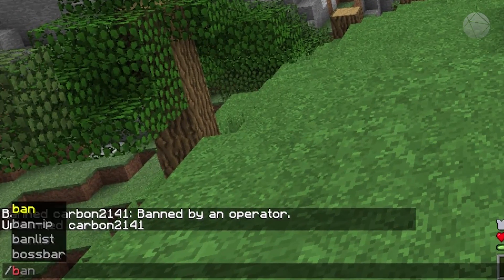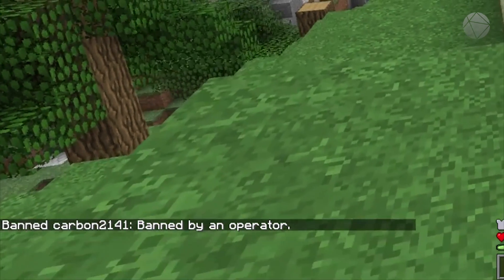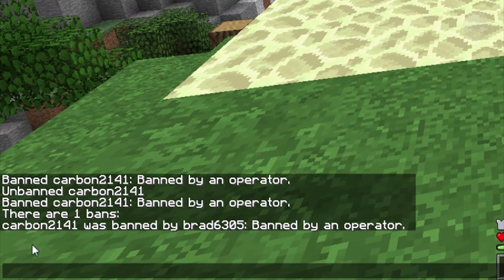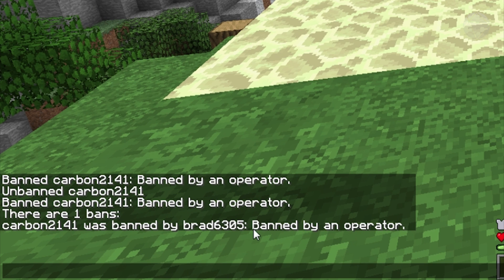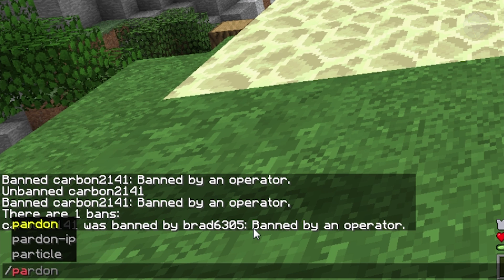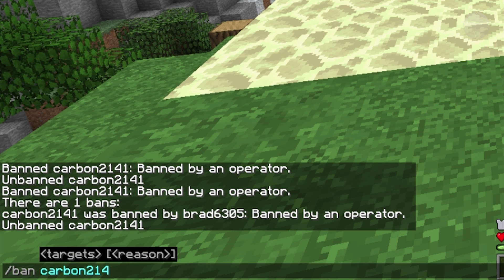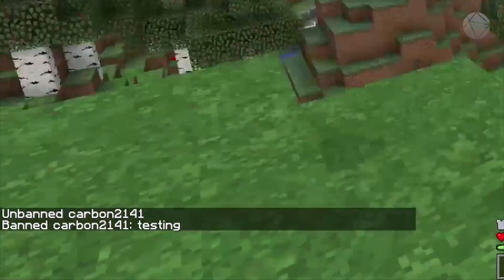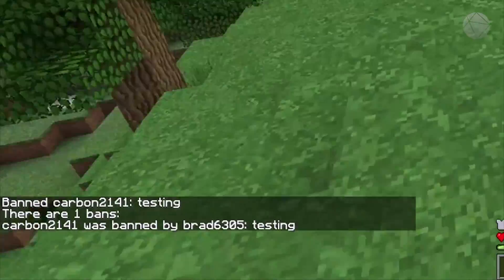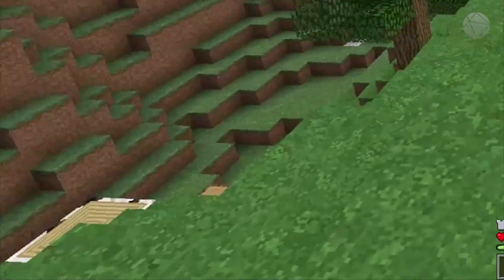Let's ban carbon again to demonstrate the ban list. If you don't know who's banned on your server, type '/banlist' and it'll show you. Carbon2141 was banned and it shows the reason — I didn't put a reason that time. Let's pardon him and reban him with a reason: 'testing'. Now the ban list will show he was banned with the reason 'testing'. Other admins on your server can see that reason later when they check the ban list — very useful.